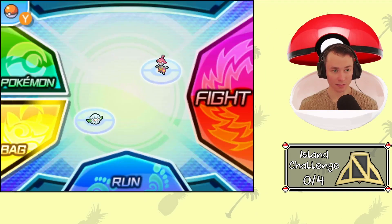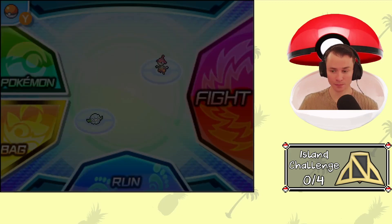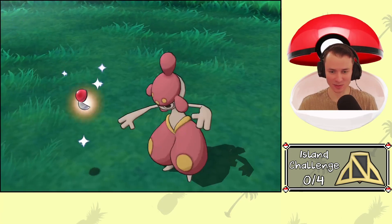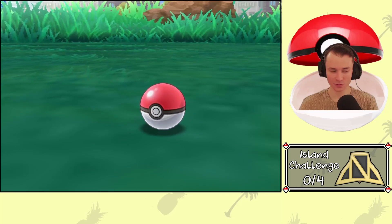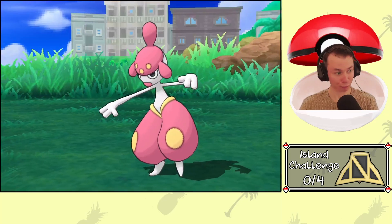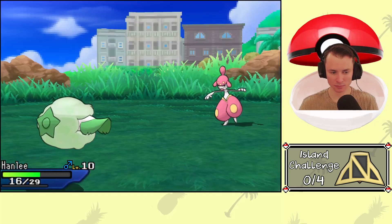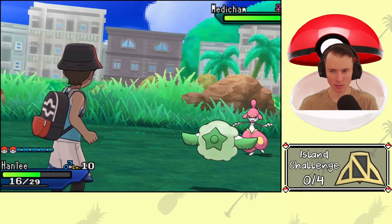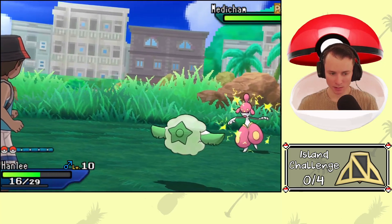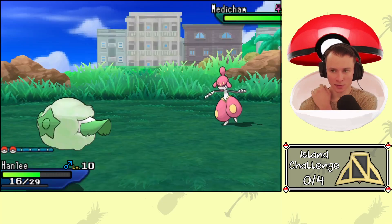Oh look — I can just throw a Pokeball with Square? I don't even have to go to the bag? That's awesome! Let's see if we can catch this guy now that he's paralyzed. I don't want to mess with Bide. Shouldn't have too crazy of a catch rate. What the heck was that? How much damage did that do? It should be fine. Then we might either have to Potion or switch out to Nickwick.